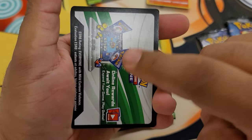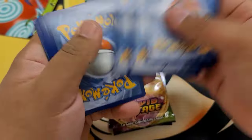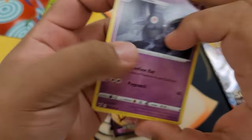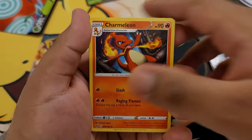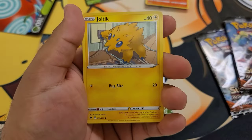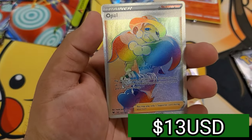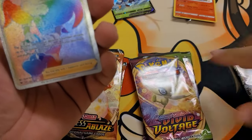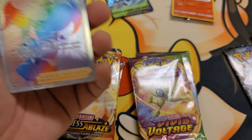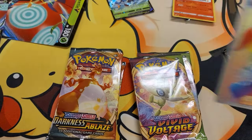Pack number two of Vivid Voltage. I opened it the opposite way — that means we have a holo! Here is your Sword and Shield Vivid Voltage code card. Get out of here, fighting energy — nobody likes you, nobody wants you. Dusclops, Charmeleon, Seedot, Pikachu, Mudray, Joltik, Weedle, reverse Beldum. And our holo is... YES! We got a secret Rainbow Rare Opal Trainer card, boys and girls! Two secret rares! I think my luck has turned around, boys. Look at this — those are beautiful, beautiful cards.